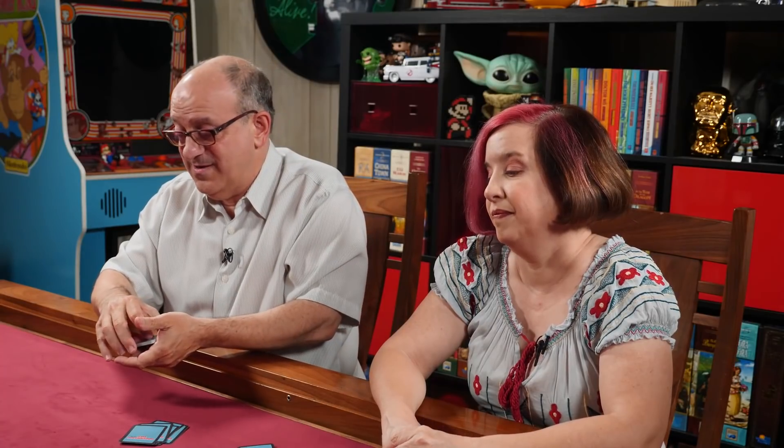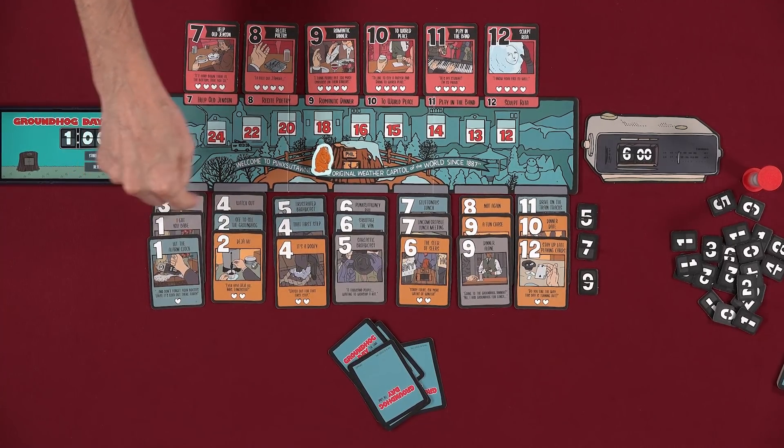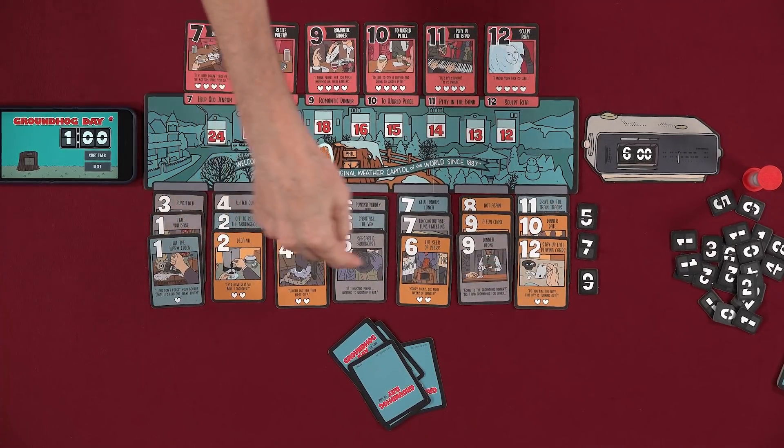We must unlock at least one to win since we only have six red cards in our hands. How many do we want to unlock this round? Nine hearts seems low. Do we want to go one more round without unlocking? We still have four of those zero-heart cards. If we don't unlock this round, we play them all next round — which means we must win the round after that. We can do eight full days total.